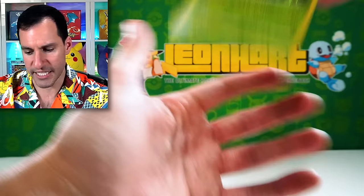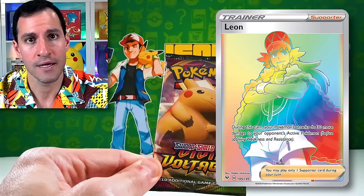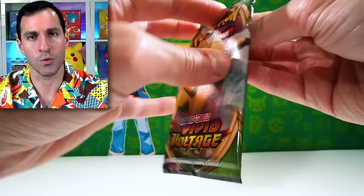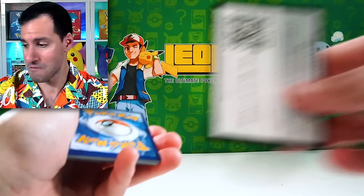Here's the funniest thing of the whole day — you can give me a courtesy laugh. Vivid Voltage — there's a character from Pokemon whose name is Leon. My name. I still have not pulled the hyper rare Leon from Vivid Voltage. It's been since 2020 since Vivid Voltage came out. If we pull it today, I will get up and dance — and I'm not crossing my fingers because you can see them on screen right now.